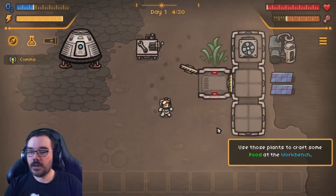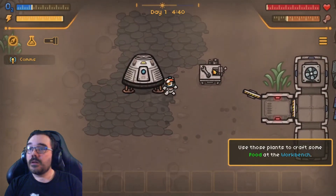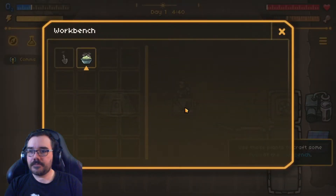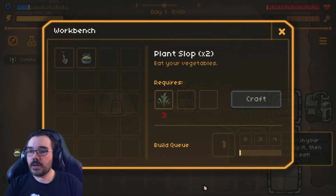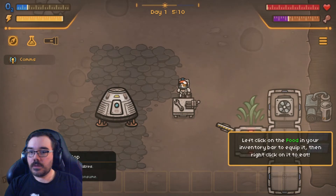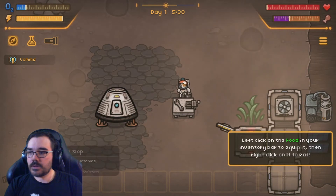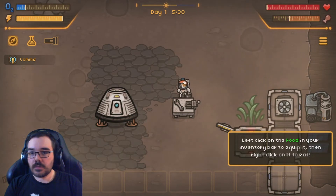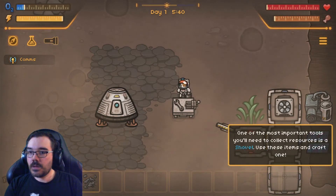I'm going to do some crafting. That's the workbench — I was being blind. Some food, some plant slop times two. Eat your vegetables. Let's craft. Left click the food in your inventory bar to equip it, then right click to eat it. What do you mean to equip it? I guess certain items are equippable.